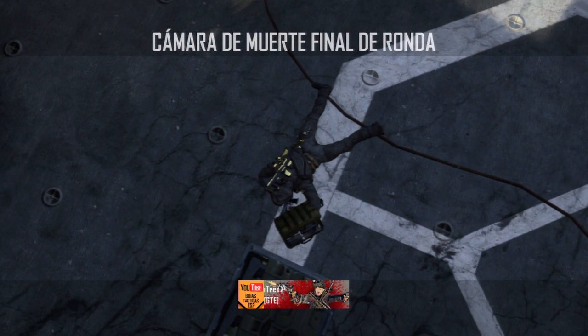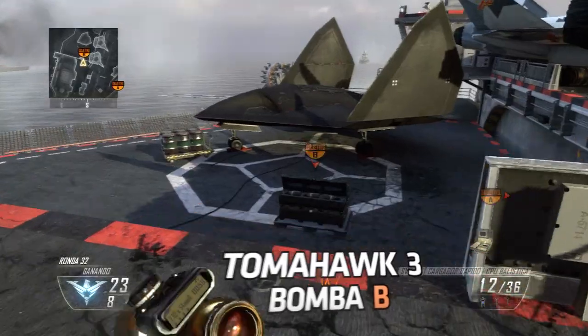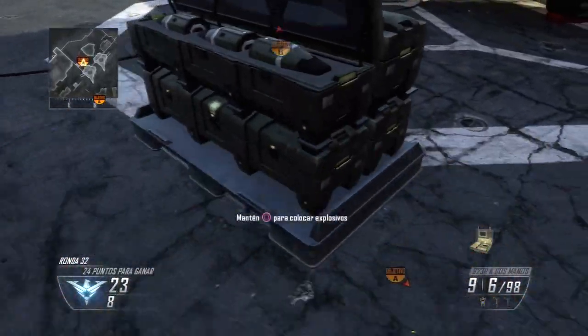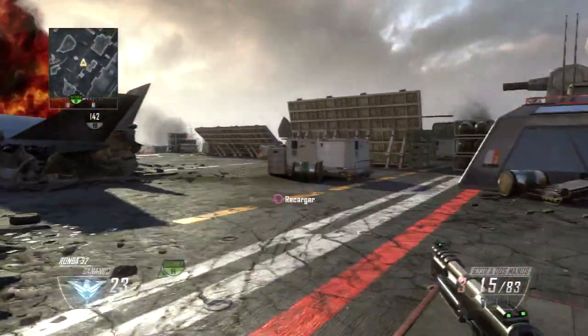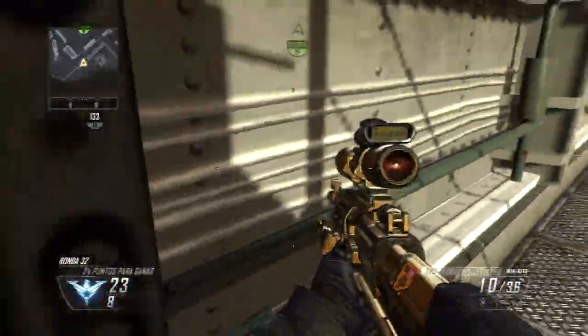Una vez visto este, vayamos con el último de la bomba de B y el último del mapa. Esta vez la colocaremos en la esquina izquierda de la bomba. Y nosotros nos situaremos en la parte baja del mapa, entre la escalera y la pared.